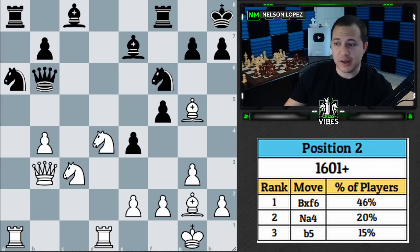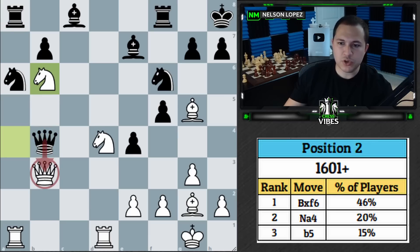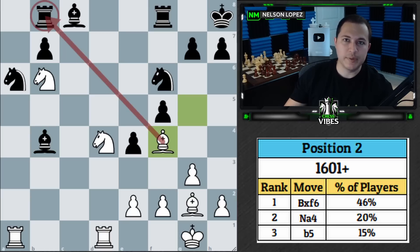That brings us to the best move, which was not easy to find at all — only 20% of above-1600 rated players found it: knight to a4. It's a very difficult move because the idea is really unusual. You're playing knight to a4 to gain a tempo on the queen, and you're giving up the b4 pawn intentionally. If black decides to take with queen takes b4, your plan is to trap the rook in the corner with knight to b6. You don't even worry about your queen.